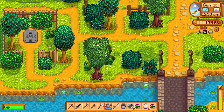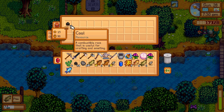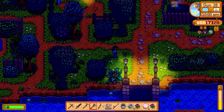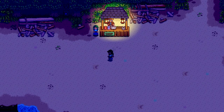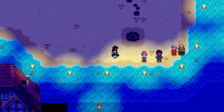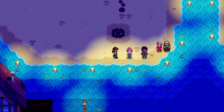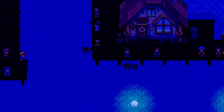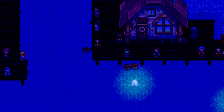Since all we have to look forward to is the Moonlight Jellies, I'm going to do some fishing. Caught a pike, but the treasure was just coal — really? About 20 minutes of fishing later, we caught a lot of fish but only had that one treasure chest. The Dance of the Moonlight Jellies has started — let's head down there. Pierre has some seafood pudding for sale but we're not buying that. We launch the little boat with the jellyfish. This is probably one of the nicest scenes in Stardew Valley — the music is just phenomenal. 'The glow of the summer has faded now and the moonlight jellies carry on toward the great unknown.' That's pretty fun.